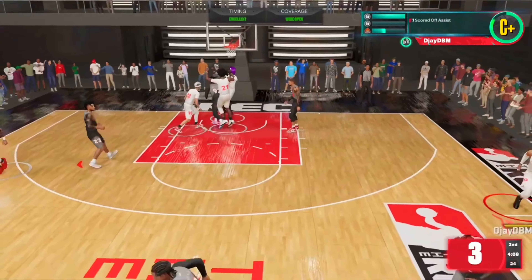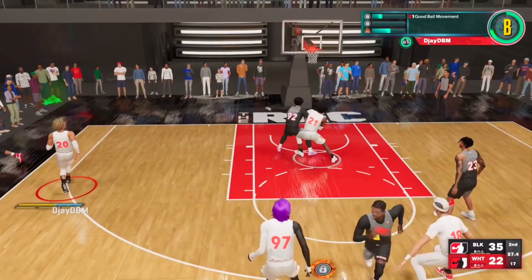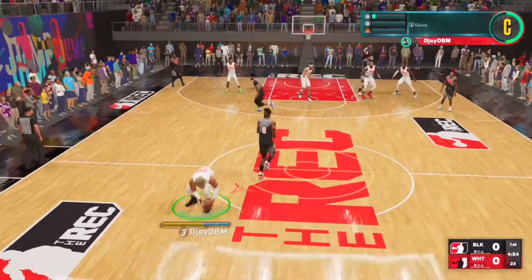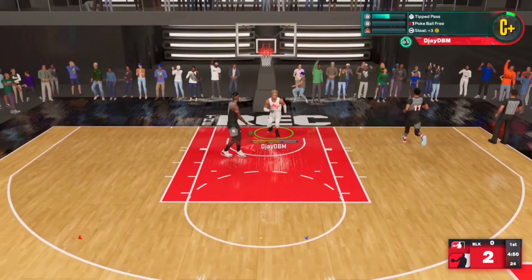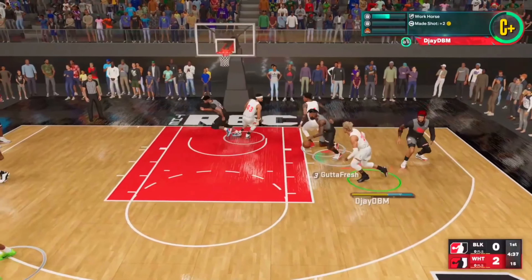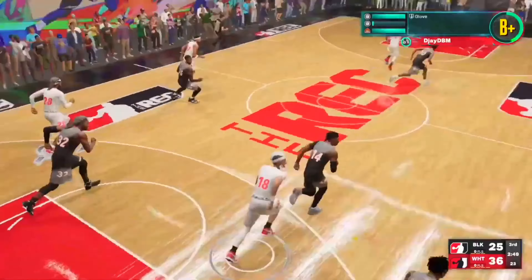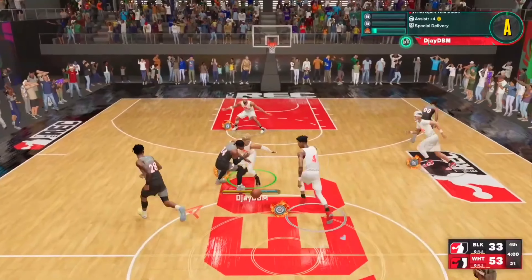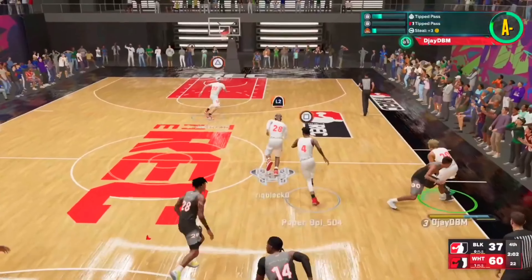On this build you can fade threes, spot up, and of course — as y'all can see by the clips on the screen — being a 3-and-D point with 99 steal and Hall of Fame glove you're gonna get a whole lot of steals. A couple weeks ago I showed y'all a 6'7" lock build and a 6'4" lockdown build, but today's build is my actual build I'm gonna be playing. So if y'all wanna make this, let's hop into it.